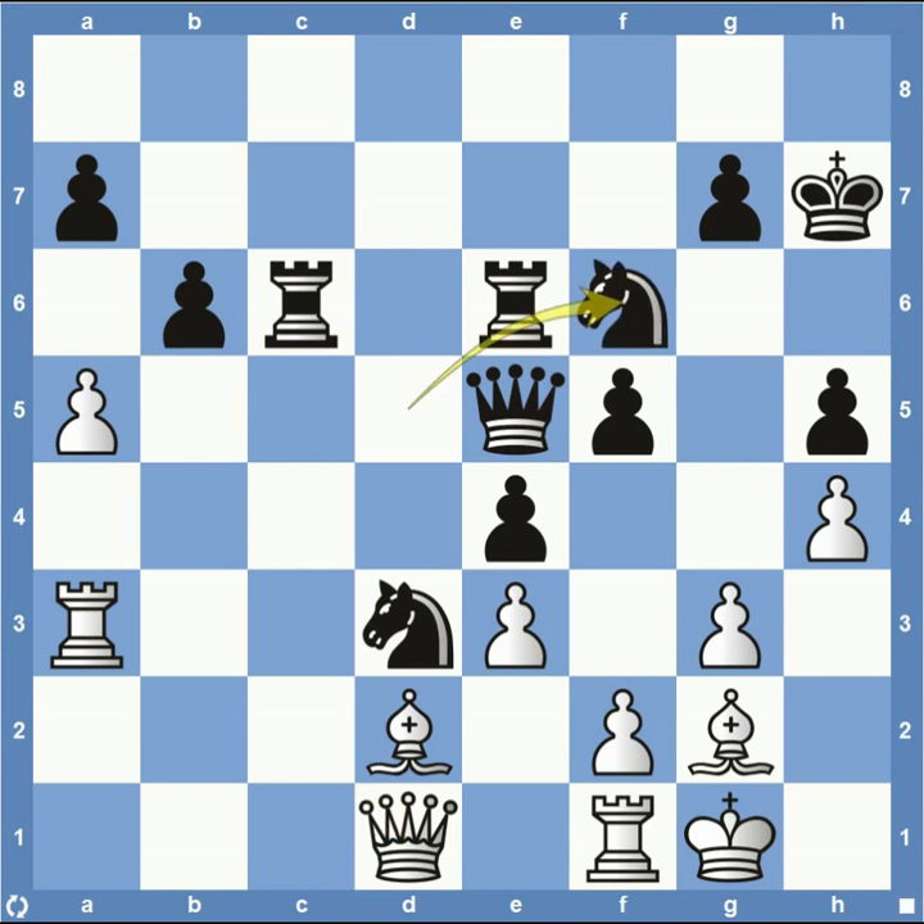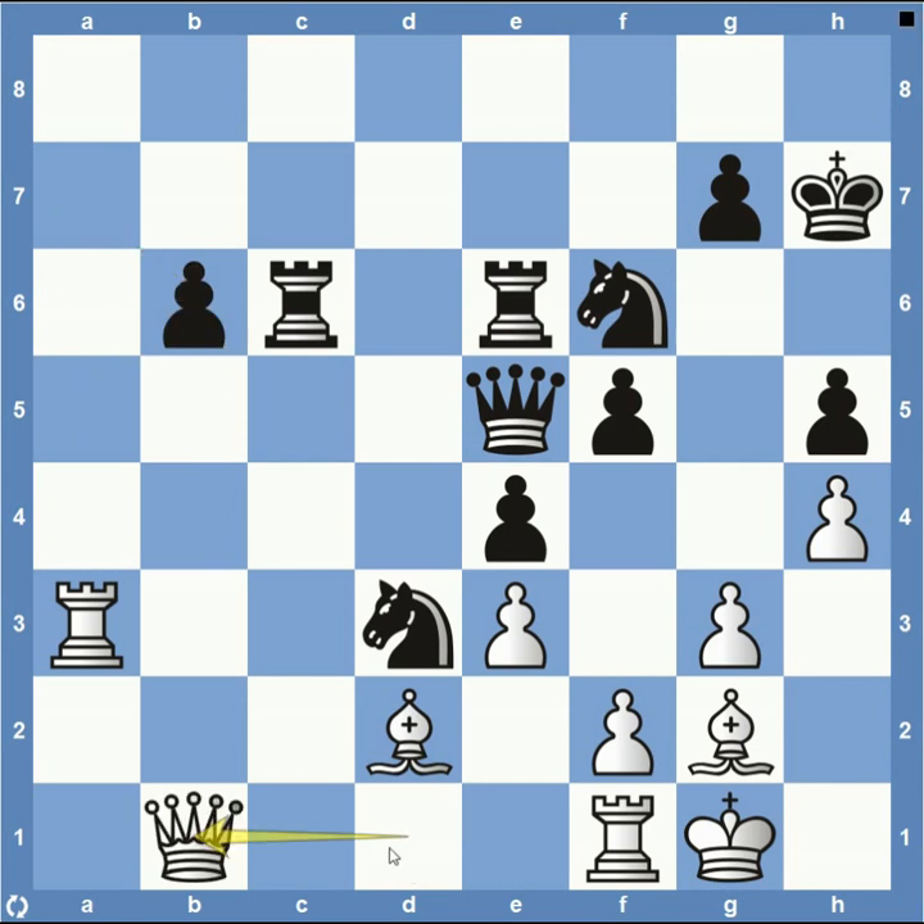Rook takes on C6, attacking the queen. Queen is forced to move back to D1. Now knight to F6. What's really nice in these positions — when all the action's on one side of the board — knights actually do a lot better because they can position themselves in really interesting places where bishops get blocked off. This light square bishop's not doing anything; the dark square bishop could be in a better position but it's not doing much because it's not really that open of a game. So black is not only up material, but also up material that's relevant. White's just kind of sitting there doing a whole lot of nothing.